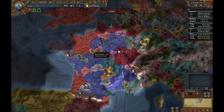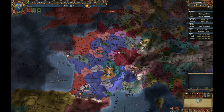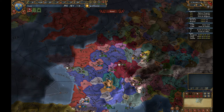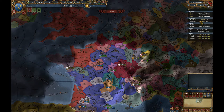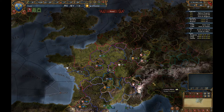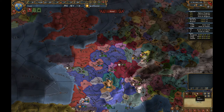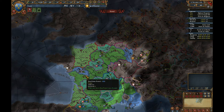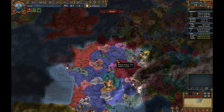On the main screen, up at the top right we've got the time — it's currently paused, and there are five potential speeds. We've got the date; we start in 1444 and the game runs until 1821. Down here we have various maps — we start with four by default: terrain, the standard political map, trade, and diplomacy. There's one we could really do with adding, but we don't need it just yet.